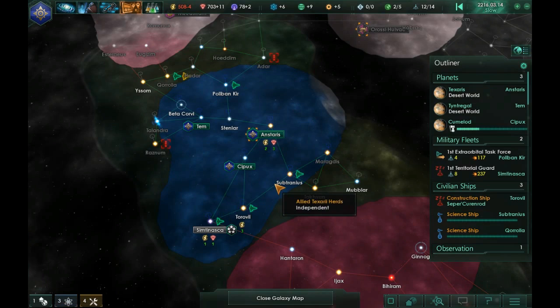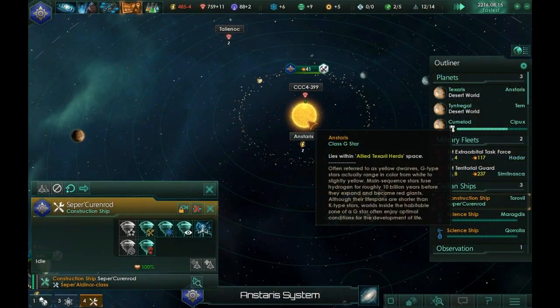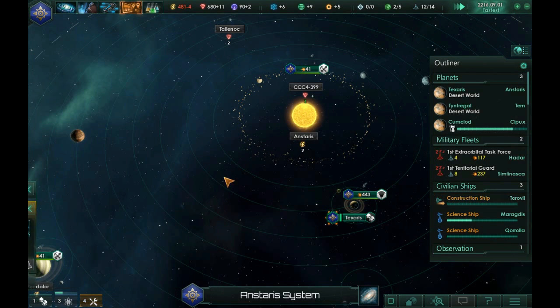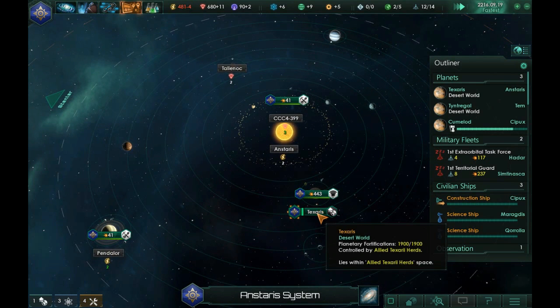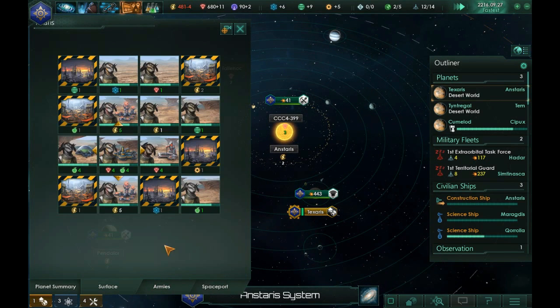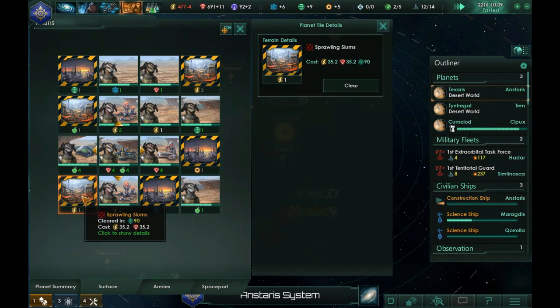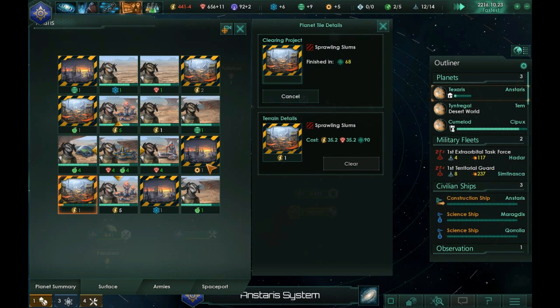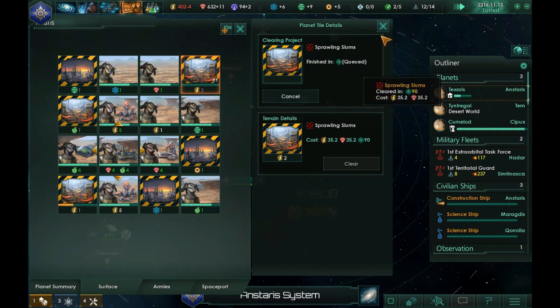I guess I'll jump ahead until something exciting happens. But we have resources here we haven't taken advantage of yet — let's go ahead and set you up on Staris, our home system. We still have energy here we can be taking advantage of. Can I upgrade that? Not at the moment, but we can clear that tile. Let's go ahead and clear the ones with the energy.